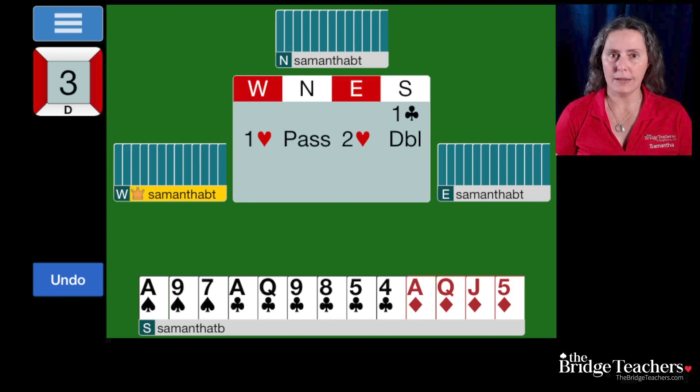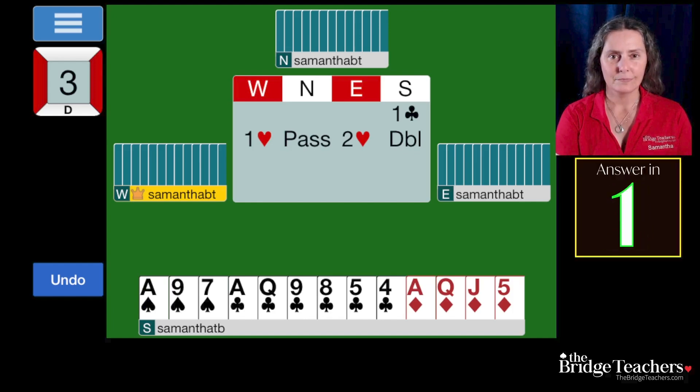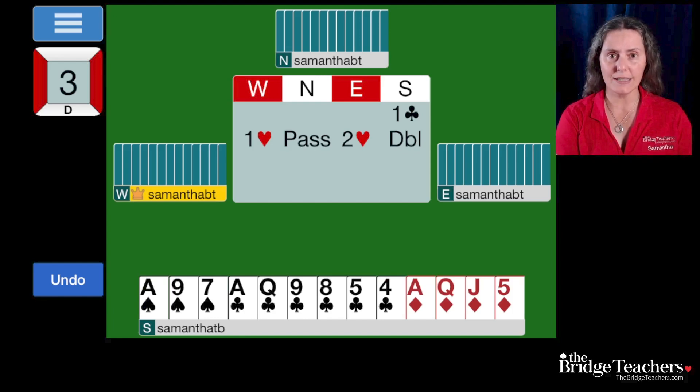As we talk about why we'd make this bid, you're going to see reasons why we might do it with a weaker hand than sixteen. Double is a lot more descriptive than three clubs, for instance. Three clubs only tells partner you have a good hand with a six-card or longer club suit. Even three diamonds shows nine cards but is still not as descriptive as the double. The double tells partner: I'm short in hearts and I have support for the other three suits — so it really describes almost the entire hand. Very useful.